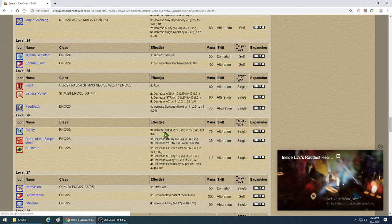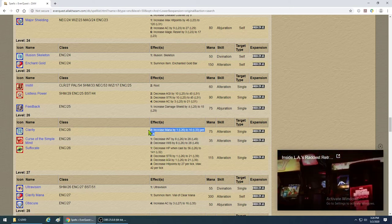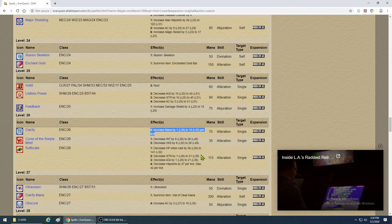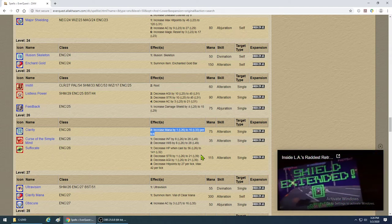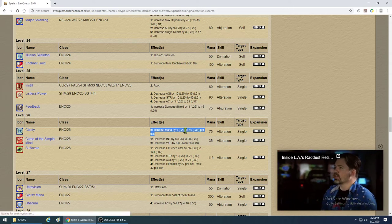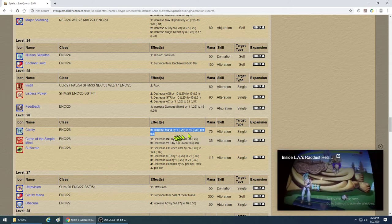Clarity — this is where the game changes again. The enchanter takes a huge leap forward. Initially at level 26 it increases mana regen by 1 tick, going up to 10 ticks at level 33. Those are big, big increases. The 10 mana per tick is godly in this game — the game is slow, but 10 makes a big difference.